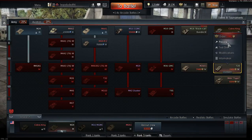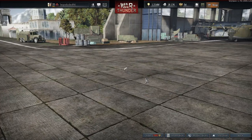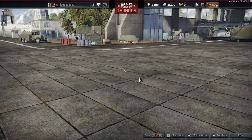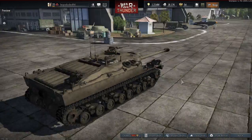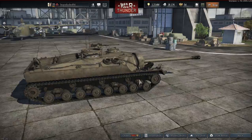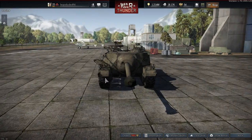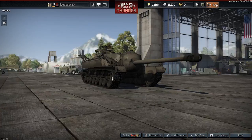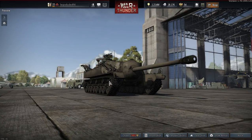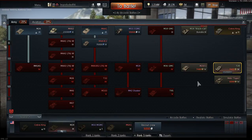You've got the T28 prototype, which is a premium in War Thunder. I had a quick test drive of this — it's not very fast or maneuverable, as you'd expect. It will be slightly less wide than the Doom Turtle, which I think has two rows of tracks, so it'll be slightly harder to hit but still just as slow.